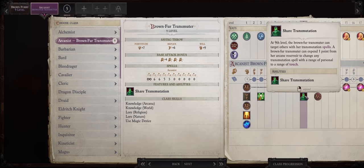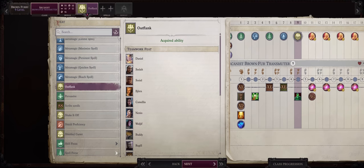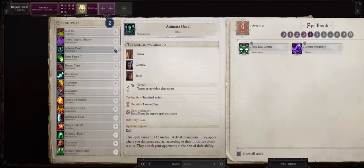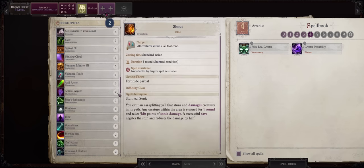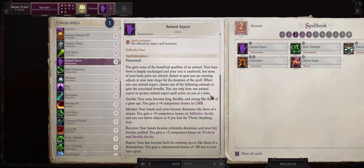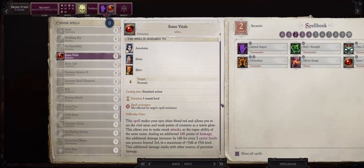At level 9 we get our Shared Transmutation ability at last, and then pick Outflank here — great for fighter-mages. I wouldn't bother picking other level 4 spells, though you can go with Animate Dead if you want some skeleton summons. Because we have Shared Transmutation now, I would go for Animal Aspect if you have pets that can trip, because you can cast the Gorilla Aspect on them which enhances their trip by a plus 4 stacking — quite a powerful bonus. Besides that, I would also go with Sense Vitals, as at this point this spell is starting to scale quite nicely for extra sneak attack damage on every hit.